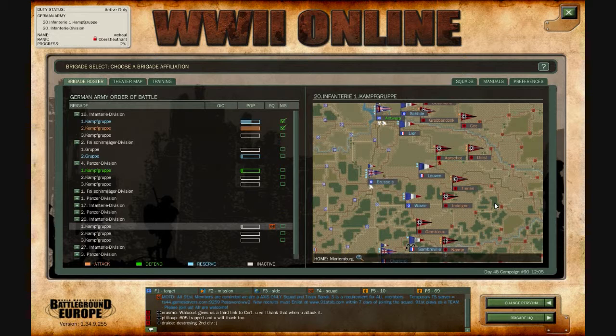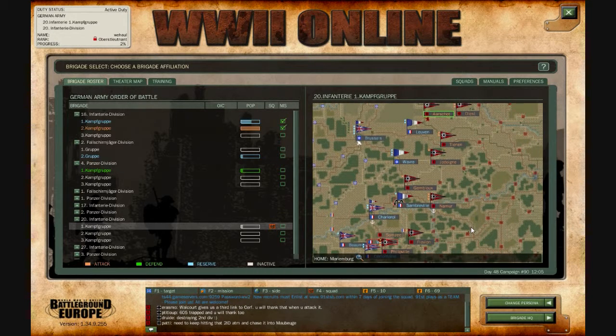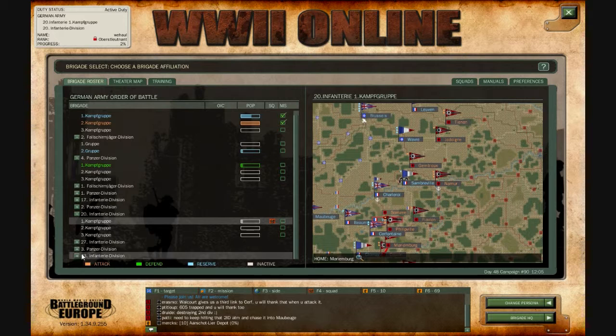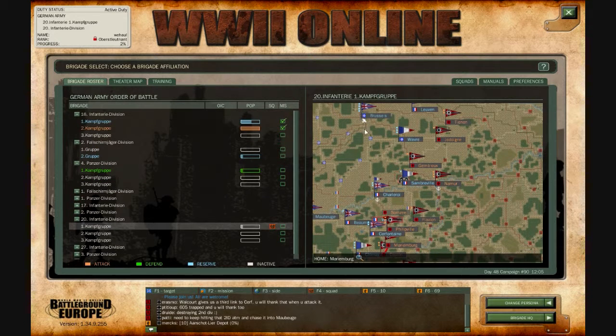You can also bomb factories, which gives a disadvantage to the side whose factories you're destroying. Their resupply timers go down, so it takes longer for them to get their supplies back to their units. These are all the different kinds of units you can use in order to spawn in this game.